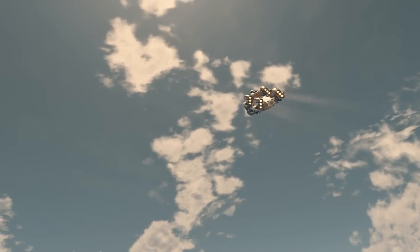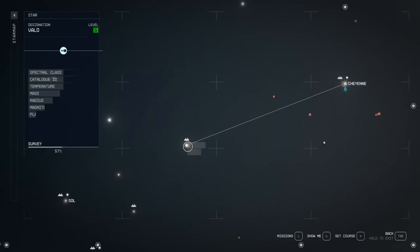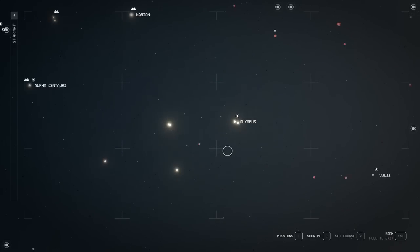The first thing to do is fly around other systems to try and find a ship to capture. Your best option starting off is to go after a pirate ship, because they'll attack you anyway and you won't get any crime stats for stealing their ship.